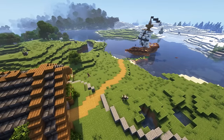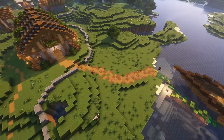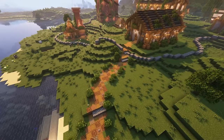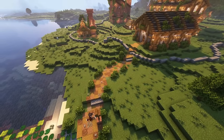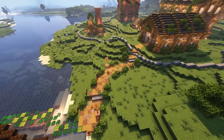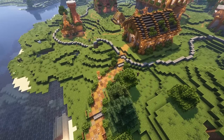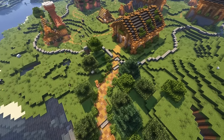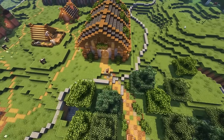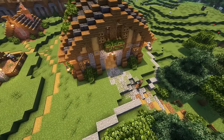On land, I'm using a combination of packed mud, coarse dirt, and path blocks to connect it to the village. To make it look aesthetically pleasing, I'm surrounding the path with leaf blocks, some lamp posts, some fences, and a couple of trees. I'm also using different types of trees, which gives a variety of green around you, making it look less monotone.